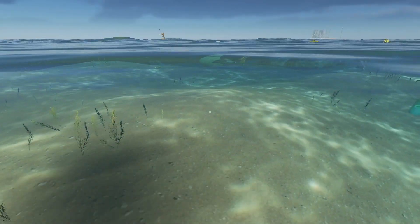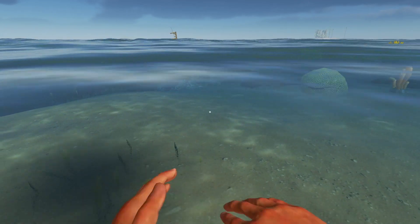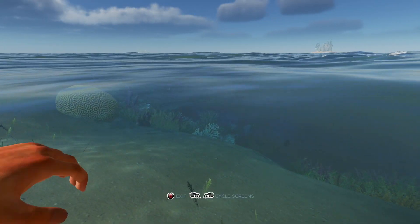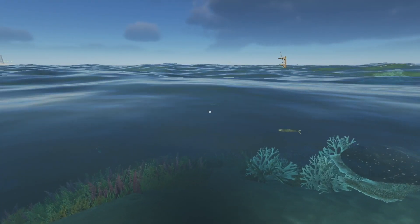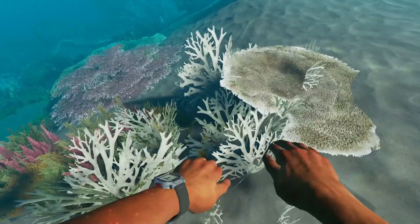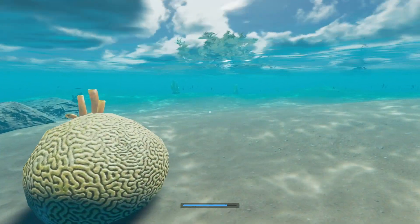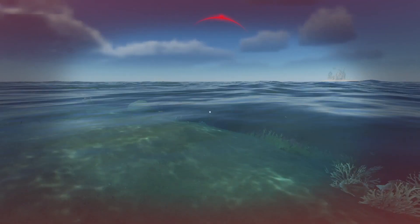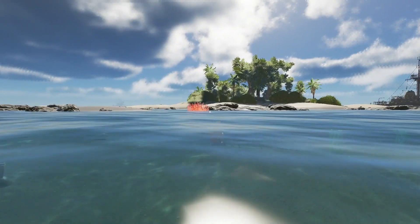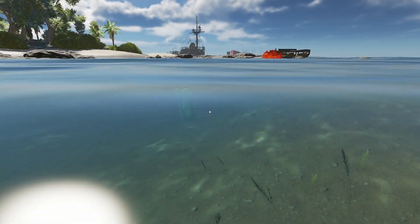Ooh, what is that? There's a little ray out here — that guy could probably kill me, I need to be careful. Wow, I didn't think I'd get out this deep. My water is dropping fast, maybe I shouldn't be out here, especially so close to this ray. Oh, there's a shark! Oh my gosh, I think he's attacking me! Oh, there was a shark — I saw my first shark! That was scary.